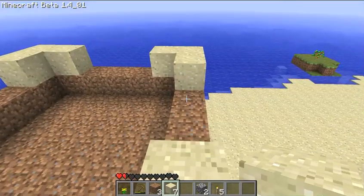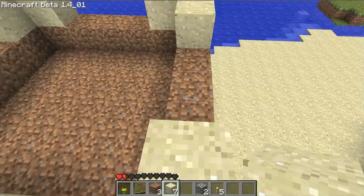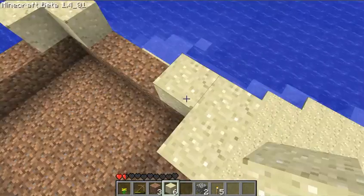The next layer is just going to be another layer of dirt, and I'm going to keep these little openings for sort of windows. But I'm probably going to make them so that spiders can't get in.